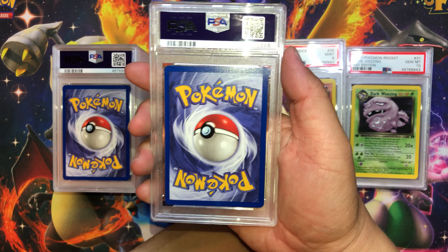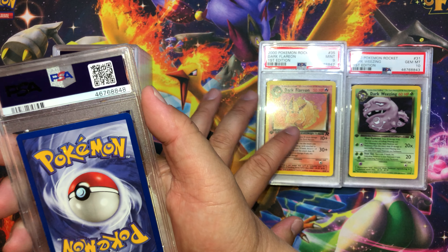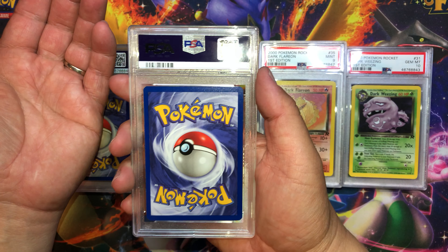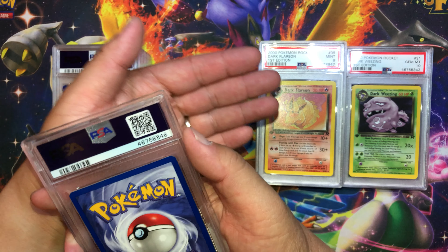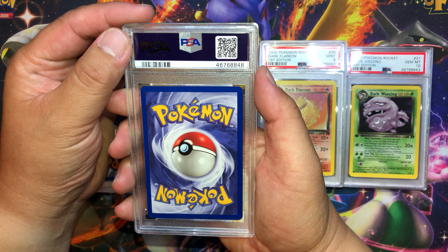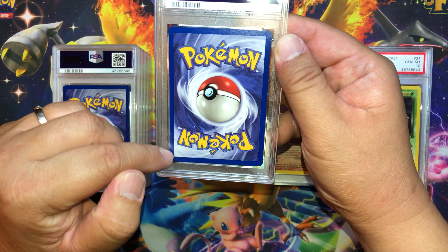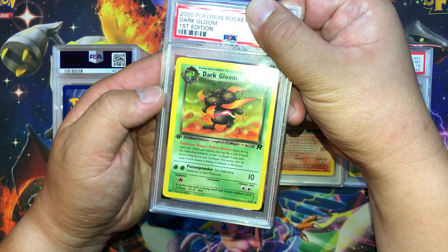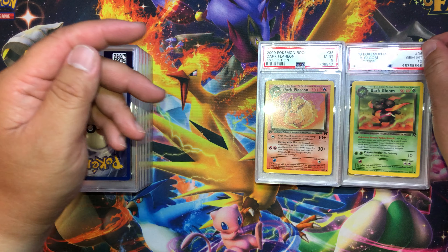Like I said in a previous video, when I finish revealing all of my PSA cards, whichever stack is bigger — eights, nines, or tens — I'm going to be selling them as a single lot bundle on eBay. But if you guys are interested in completing a PSA 9 set, message me and we can probably work out a deal. Next card — a little thinner on the left, thicker on the right, some white marks on the corners. Dark Gloom — front looks pretty clean. Gem Mint 10!